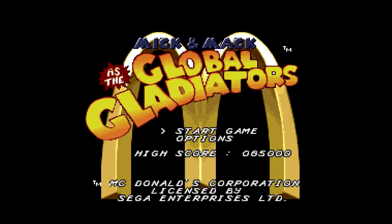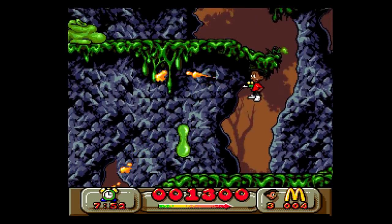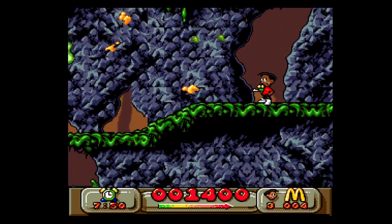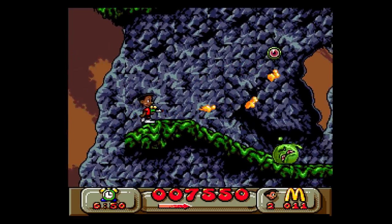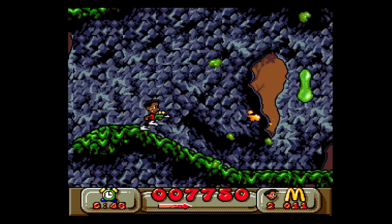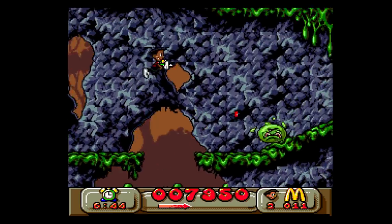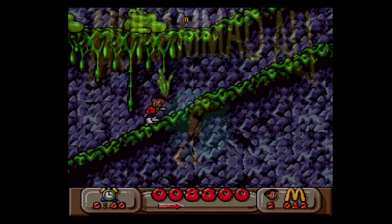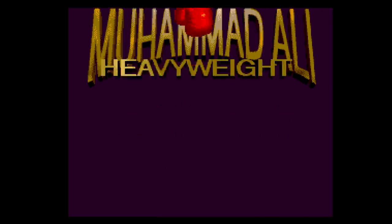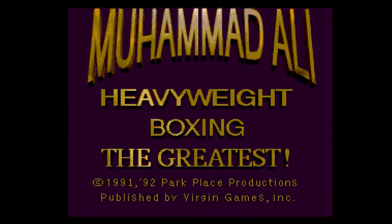Mick and Mack as the Global Gladiators is a fan favorite and a wonderful platformer — yet again an example of product placement done right. Really good music and fast gameplay. It's a little short at 12 levels, and if I had a choice between this and Cool Spot I'm going to choose Cool Spot, but this is a solid B.